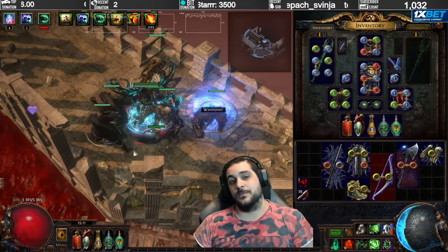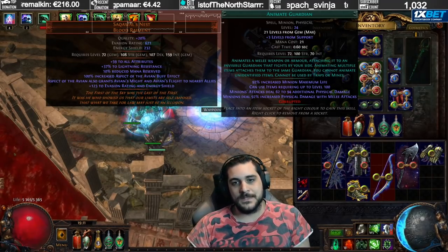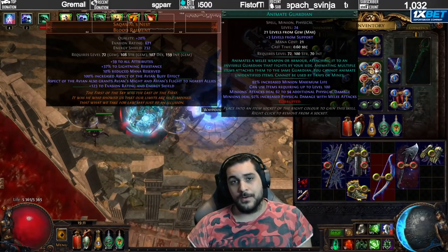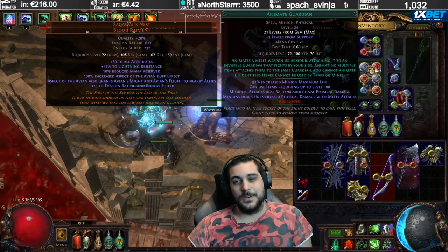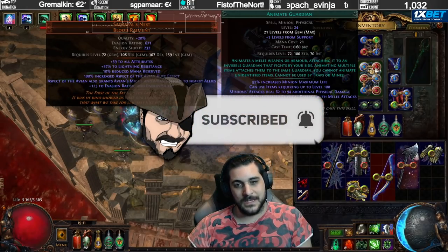First off, the Animate Guardian has a limitation on which item level the items it can wear, based off the level of the gem. Once you get the level 20 Animate Guardian, it can wear items up to level 100, which means that at level 20 Animate Guardian, you're able to use any items in the entire game. However, there are still some restrictions which I'll be showing you in this video.